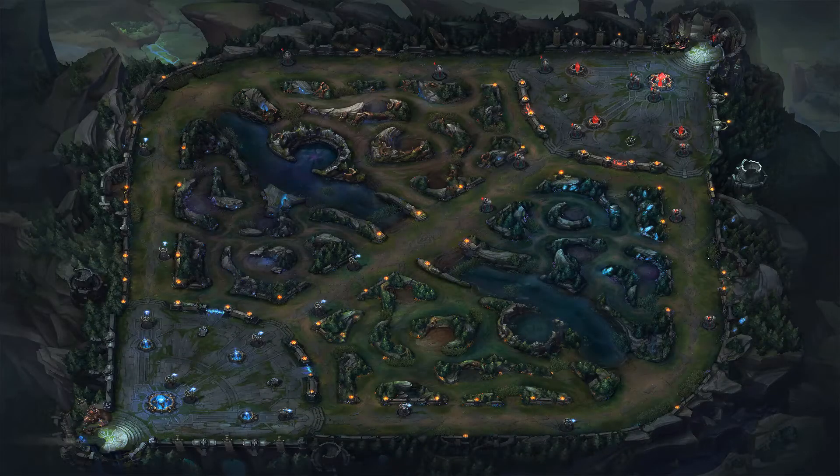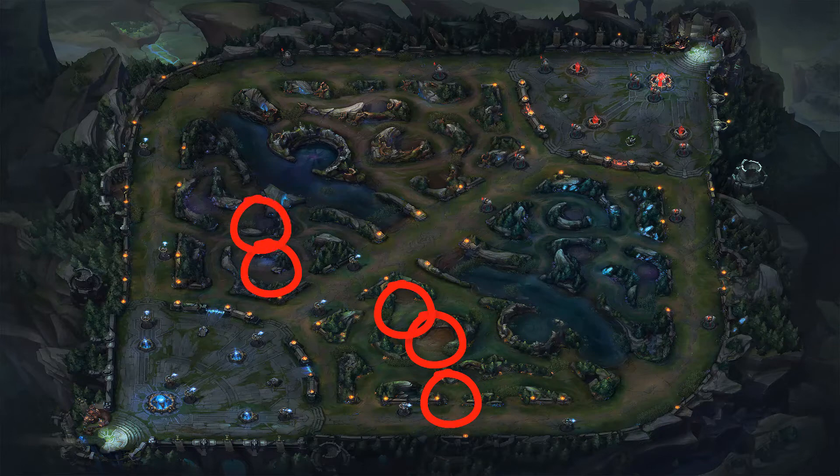Let's say you are playing Evelynn. When she gets a lead she becomes a monster, but if she falls behind she becomes useless. That's why you should focus on clearing your camps first before you start ganking or contesting the scuttle. It's really important to maximize your time before impacting the map.